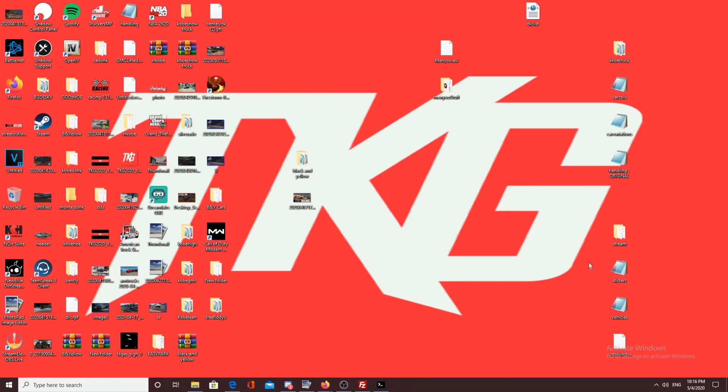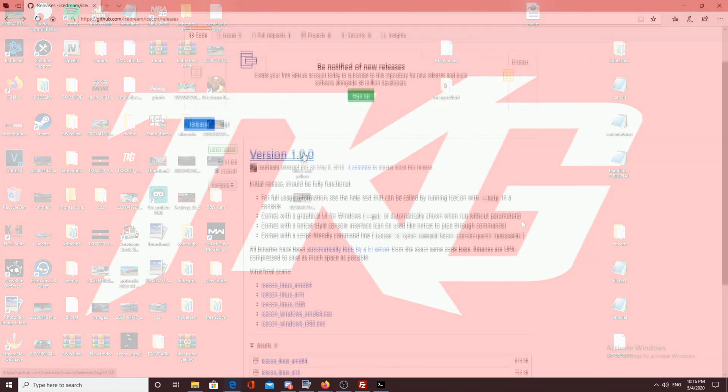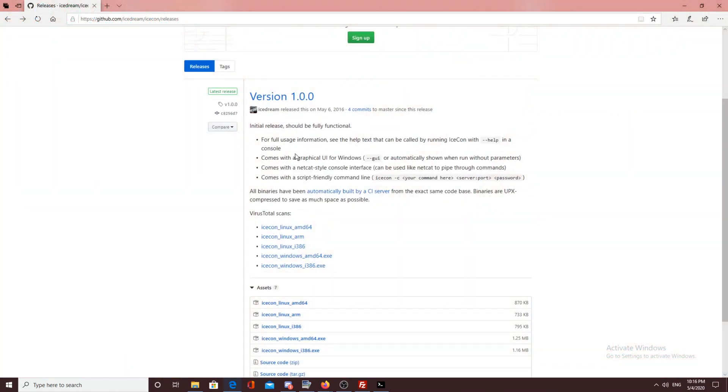What's going on guys, it's your player partner team Kobe Gaming. We're back at it again with another video. Today I'm going to be showing you guys exactly how to install a car into a FiveM server and how to pack multiple cars. There is a program you need called IceCon — if you have a ZAP Hosting server you can manage your whole server with it, but the car packing process works for anything really.